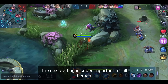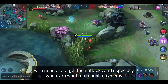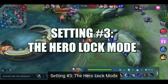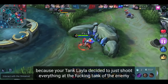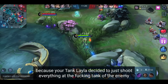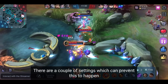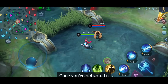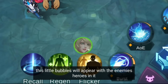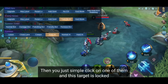The next setting is super important for all heroes who need to target their attacks, especially when ambushing an enemy: the Hero Lock Mode. How many times did you die because your hero decided to attack the enemy tank instead of the squishy enemy marksman? The Hero Lock Mode can prevent this. Once activated, small bubbles appear with enemy heroes in them, and you simply click one to lock that target.